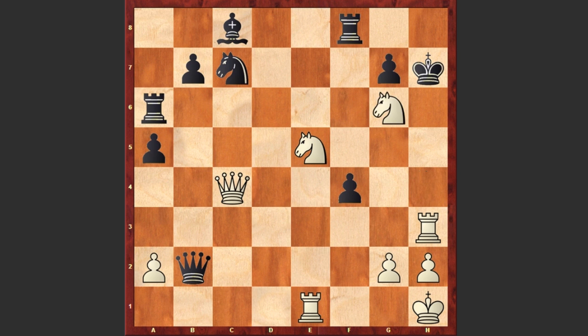Now look — if you play Ng6 check at once, then your rook on h3 is hanging. Or if you play Nf5 check, then black can cover his king by playing Rh6. That's why in this position Samuel Lloyd played an absolutely fantastic Qe6 move, and black resigned.